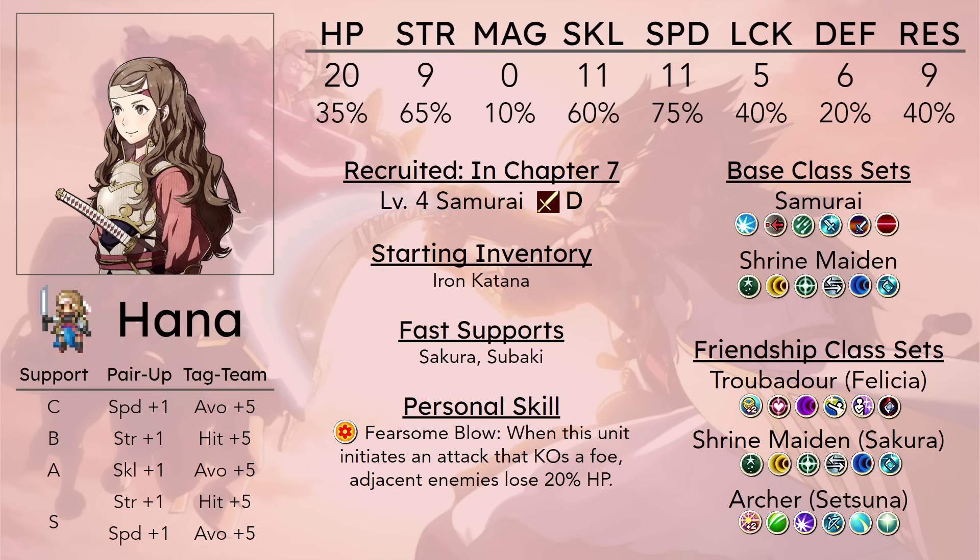The steel sword is often slightly better on her because it has one extra might and it doesn't debuff her defense and resistance, unlike katanas. You get one steel sword in Birthright and it is on Silas's starting inventory, so Hana is probably the best user of it. But it will take her a while to get to C rank swords because it requires 30 combats. It'll probably take until the very end of Chapter 9 if you're working towards it, unless you do Paralog 1 and train Hana there.